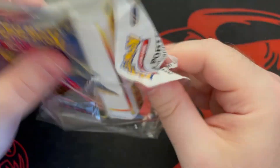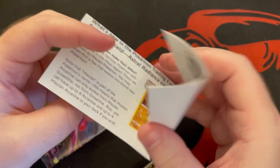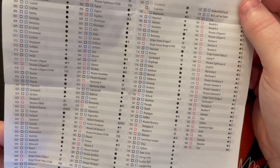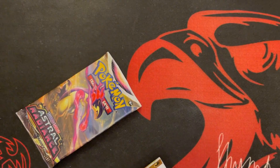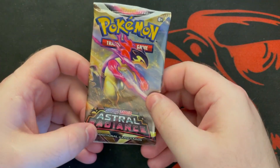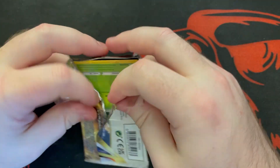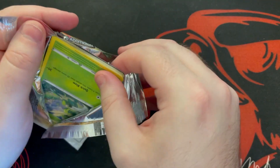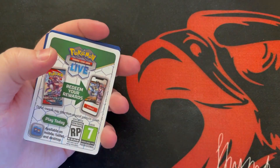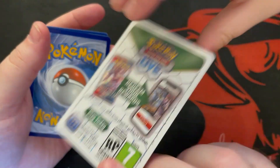Let's see what the Astral Radiance mini binder can do. These Silver Tempest packs will be the best we've had here. Oh, I didn't realize — this is a checklist! We can look through our binder for the Astral Radiance checklist. For those who don't know, here's the mini binder — it holds 40 cards, very cool. Like and subscribe and get yourself entered into our free duplicates giveaway that we send out every week.